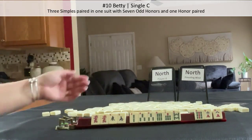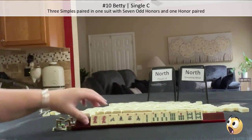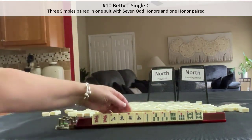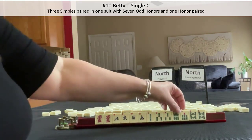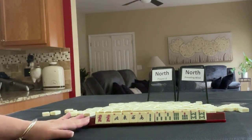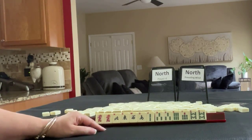Seven odd honors, one pair in there. We need two more pairs. We got one — look, news! Wow, that was really, really good. We need a red, a green dragon, and a white dragon, and then one more pair. I would say that was a really good Charleston. No discards. We have three simples that we would use to pair up, and then the other two would go away. So technically we have two discards, which is fantastic. If these were your tiles, would you have done something differently? Write 'pull three' in the video description below and let me know what you would have done.